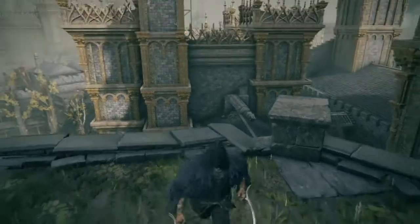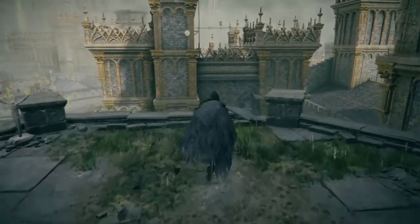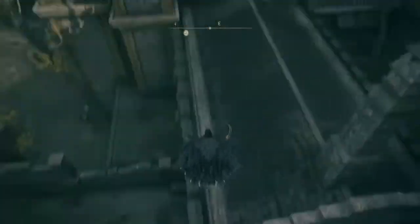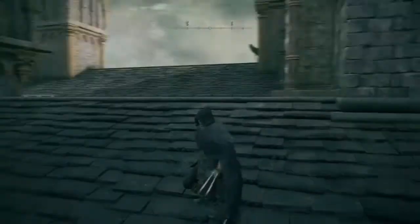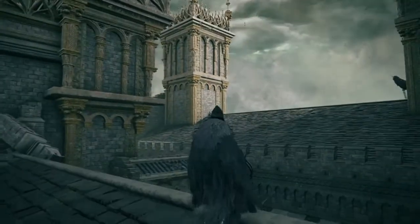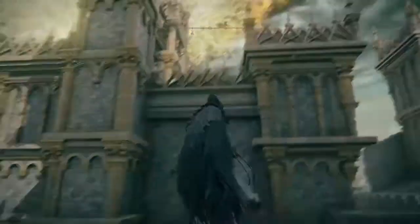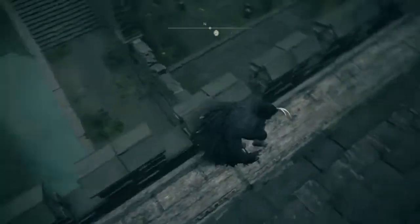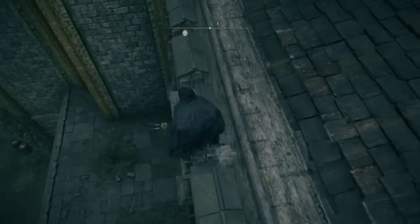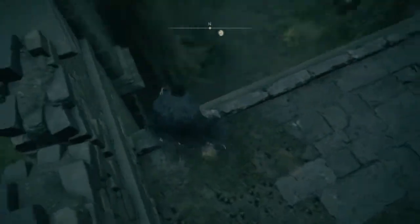From there you should see a Stake of Marika — we are not going down the castle wall. Look at the Stake of Marika, and then look to the right and what you should see is these two slab tiles. From these two slab tiles you're going to want to sprint and jump. You will land on a roof just below them. Don't worry, you won't take any fall damage — unless you miss, then you'll probably die. I've landed it every single time even on my first attempt, so it's really easy, do not worry.